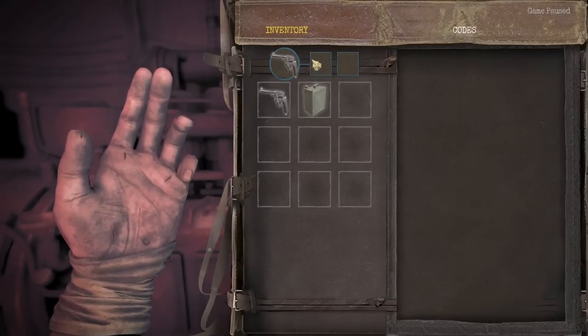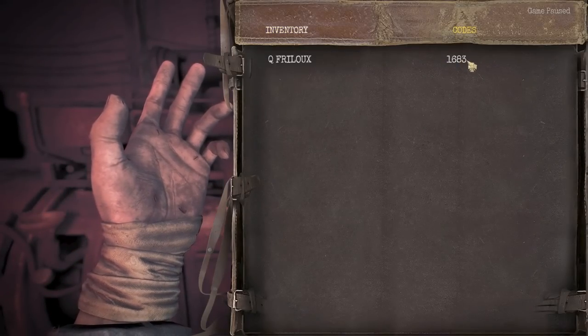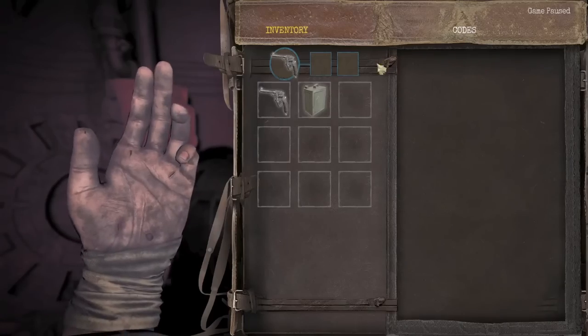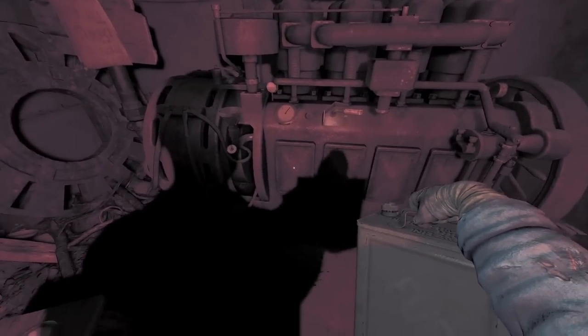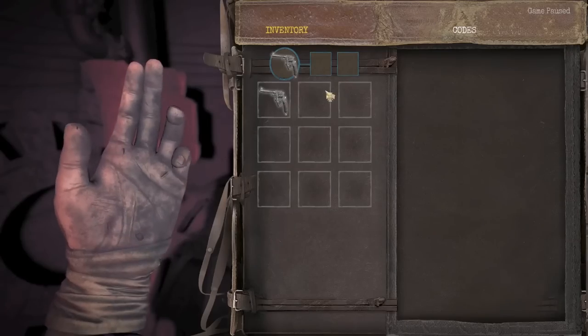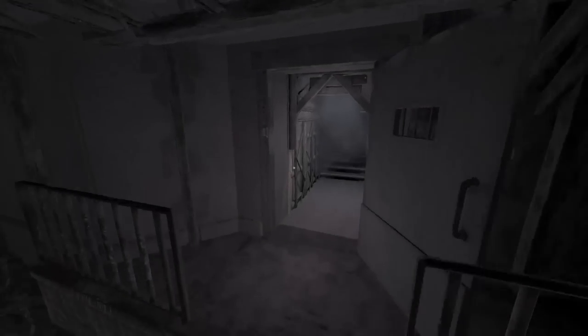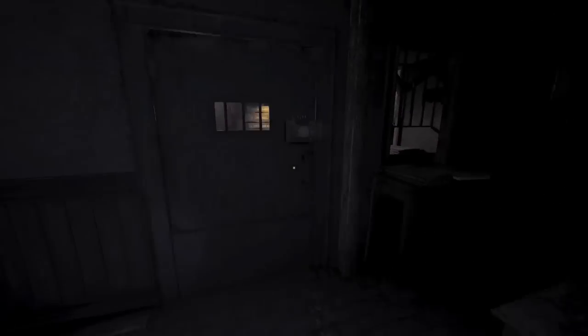The code for the door — for example, 1683. I would recommend memorizing it if you can; otherwise it's going to be in your notepad. The codes later on, you will have to memorize or write down as you go, so we're not going to have them in the notepad. Use one of the fuel cans — you should more than likely only have one here. Turn on the fuel, run back up the stairs. If you have a grenade on the shelf, pick it up; otherwise just run around this way.